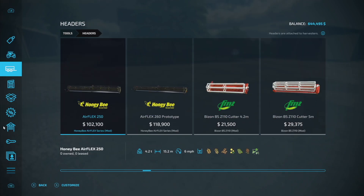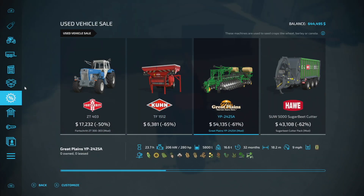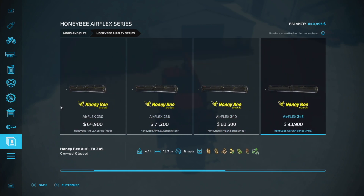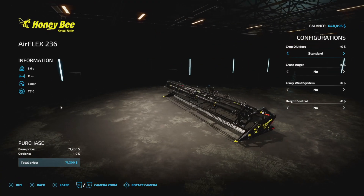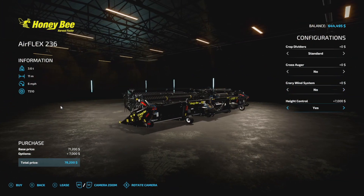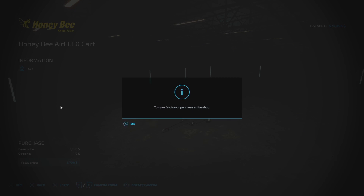Next up would be headers. I know the Honeybee headers aren't out yet, but I want one. The base game combine runs about a 7-meter header, so something comparable — I'm thinking maybe we go 11 meters. No wind system, no dual flow, skipping the height control since it's an extra $7,000. It's already a pretty expensive header as it is.